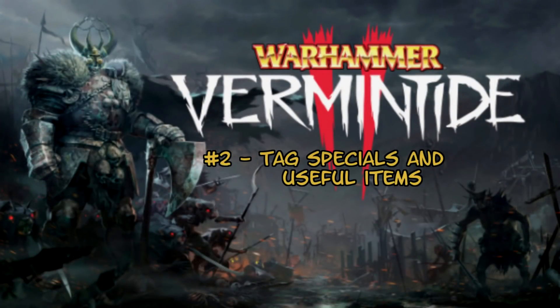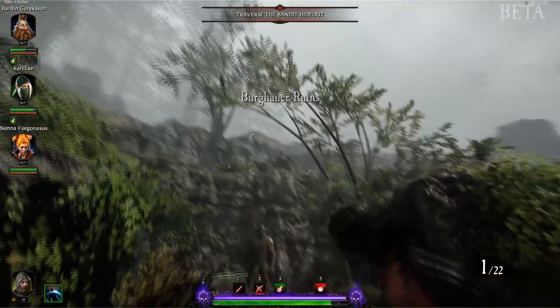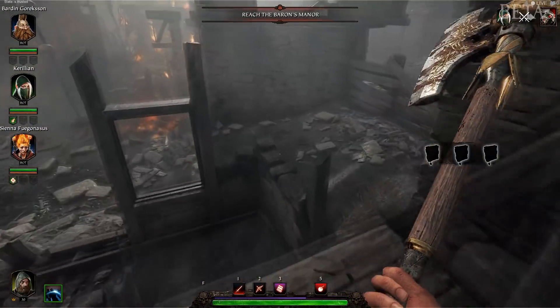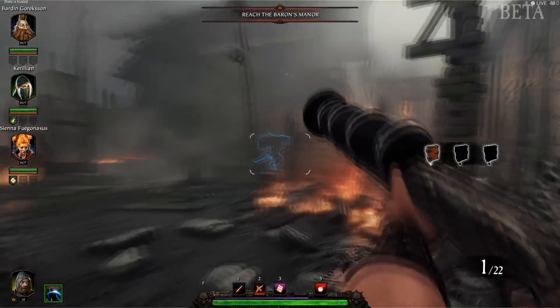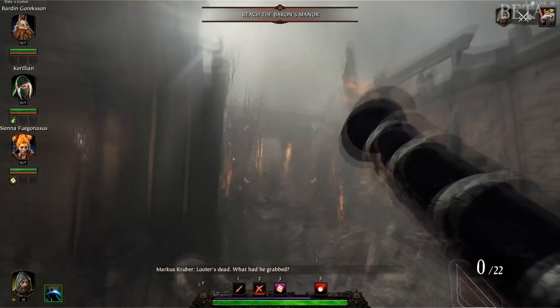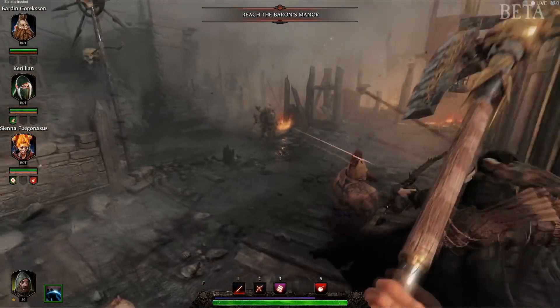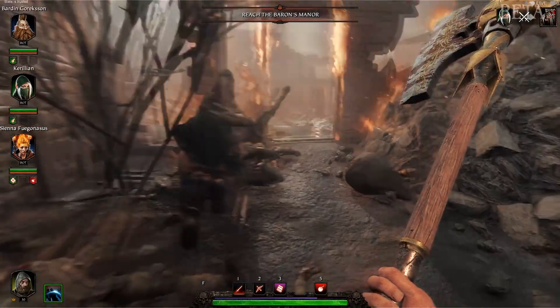Tip 2: Tag specials and important items. This is so, so important. The default tagging button is T, but I've rebound it to Q to make it a little bit easier. Whenever you see an enemy that might be a threat to the party, like an assassin or a hooker, tag that guy so that everyone else can see it too. Same if you see a bomb or a healing potion or something someone else could use — tag it so that everybody's on the same page.